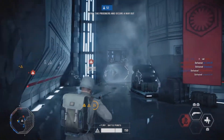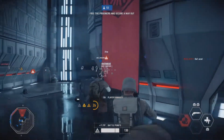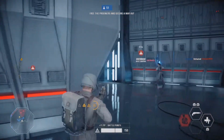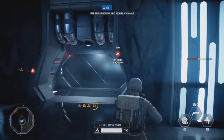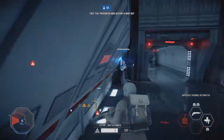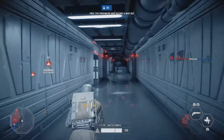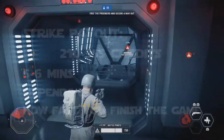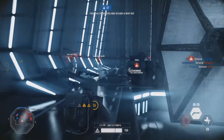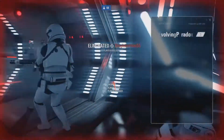Another good tip to earn credits is by playing Strike. I've had a lot of success with Strike because it's a quick game mode — you have two objectives, and you either capture or defend them depending on which side you're playing. Strike is the best game mode to go for because it's really fast-paced. If you do really well, you might earn around 335 credits in about five to six minutes depending on how long the match is.